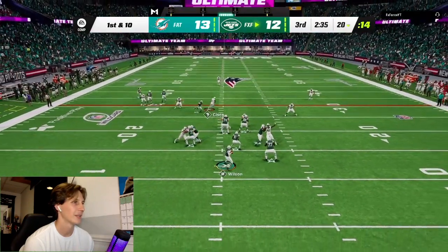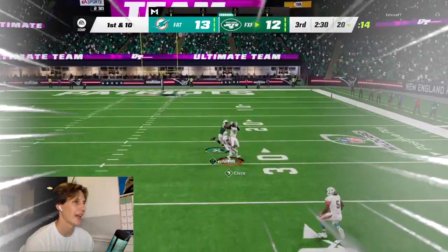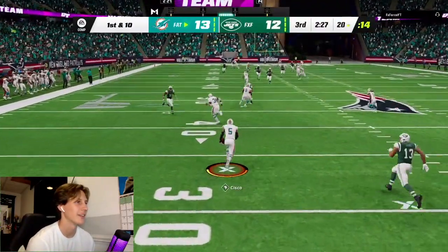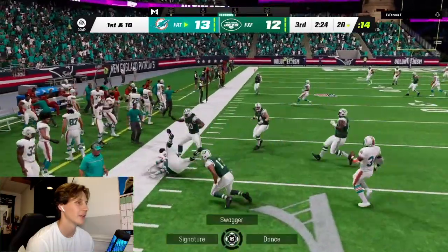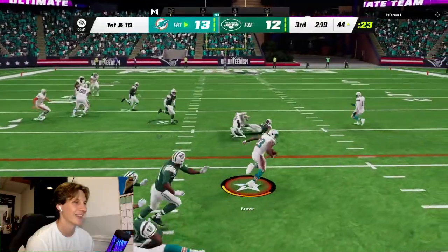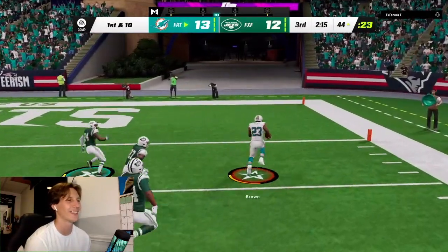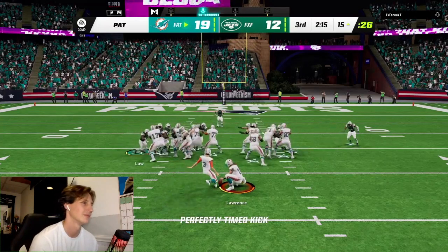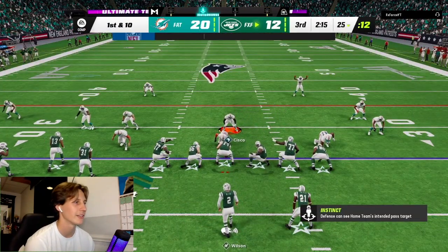Back on defense, gotta lock up, can't let him get any points. He's gonna try to go deep — Cisco got the speed, nice snag interception! That's what we needed. Going down the field with good ball carrier vision. Read option — Ronnie Brown takes the ball, running and breaking tackles, still going all the way to the end zone! Insane run.